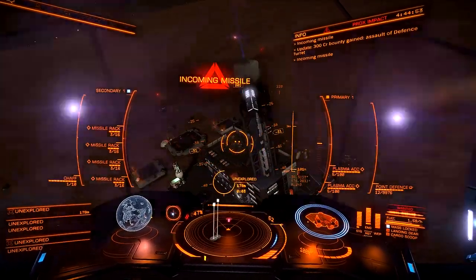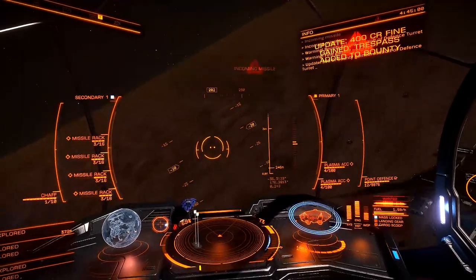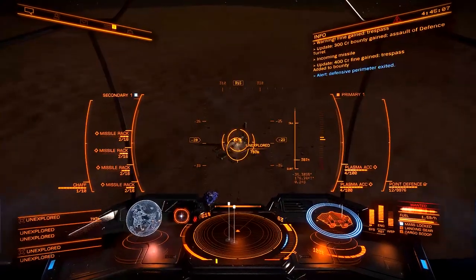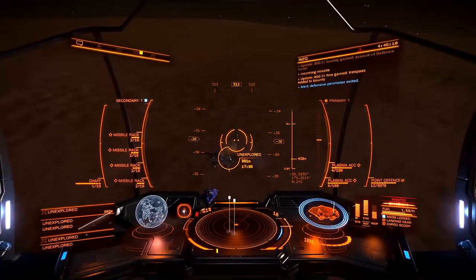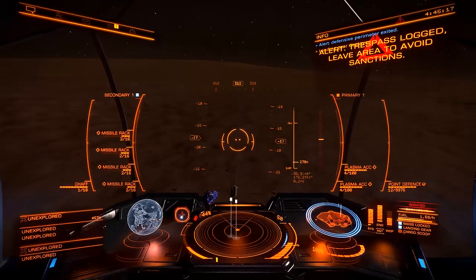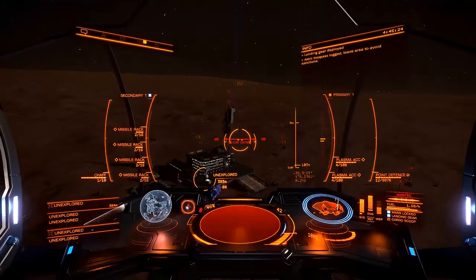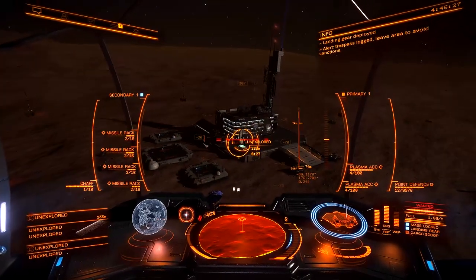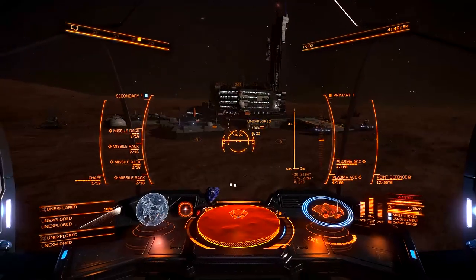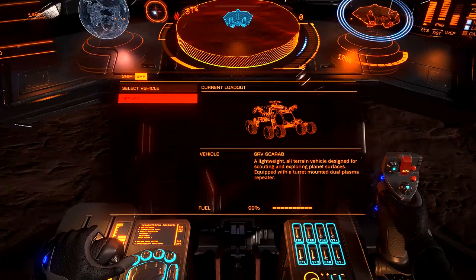I need to take out that last turret. The plasma accelerators are not extremely effective against the turrets, but a missile will do the job. It looks like we've cleared all the defenses. Now we're going to deploy our landing gear, set down pretty close to the settlement, and find data points. That white object I'm aiming at — that's what we need to scan. As many of those as are at this base, we need to scan.